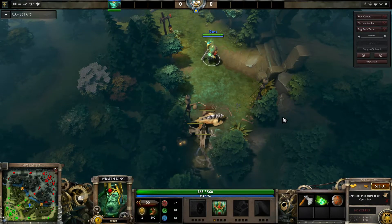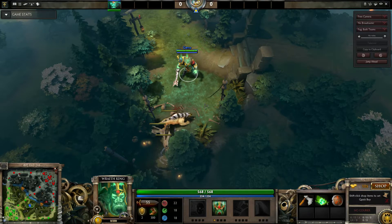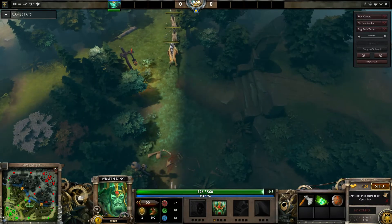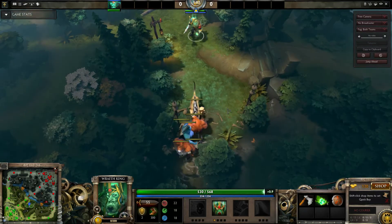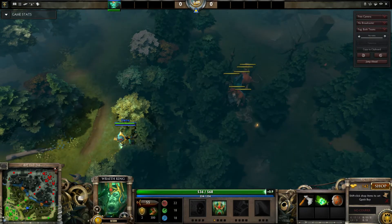Once we stack this camp, we're going to show you the approach. The item build here is pretty standard for most melee junglers. You can see the stack — if you don't pull those at the right time, it's not over but you fall kind of behind.